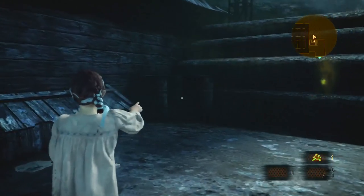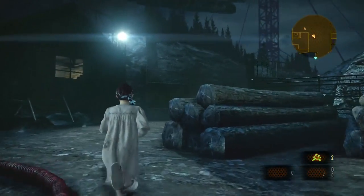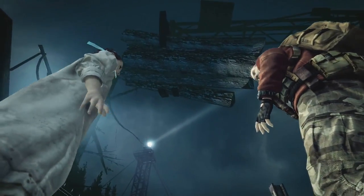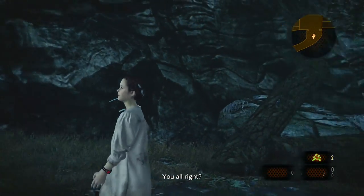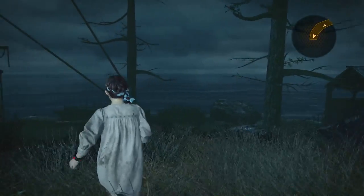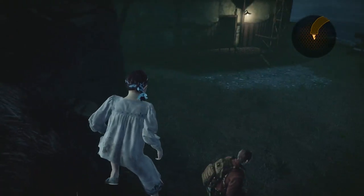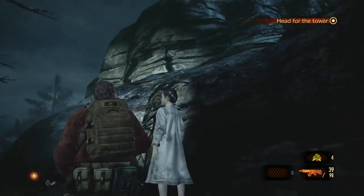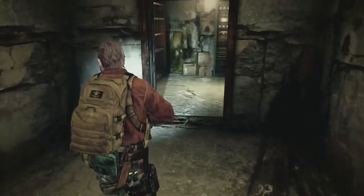Now all that we need to do is move to the exit and we're almost in the clear. Ignore the other enemies, you don't need to fight them — and apparently they're also ignoring Barry. Nice save Barry, I'm sure Natalia is grateful. We're heading down to the same area where the chapter with Claire and Moira ended. All that we need to do now is approach the control panel inside the room and that will conclude this episode.